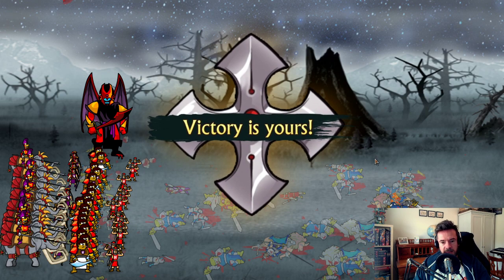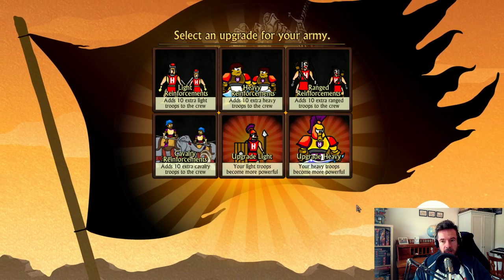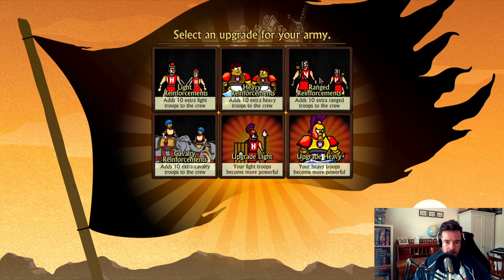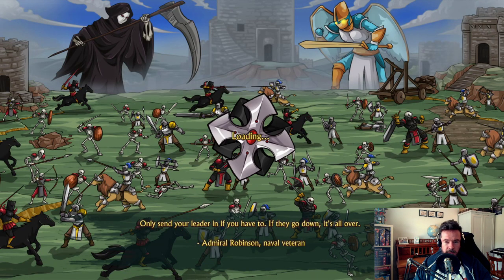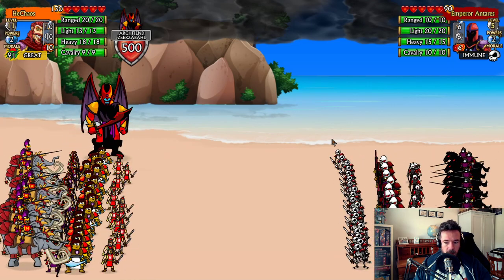It's only in the later rounds that leaders start coming into battle. They can enter in earlier rounds but the odds are they won't bother — there's no point in them dying. In survival mode especially, when the leader falls it's all over regardless of how many troops remain. Let's upgrade heavy troops and get some ranged reinforcements — really double down on our range troops, though that's a bit risky since you want to do it later when you've actually lost a bunch.